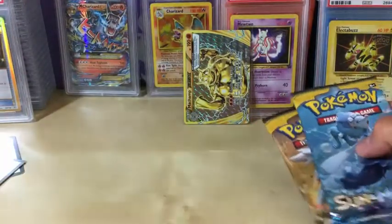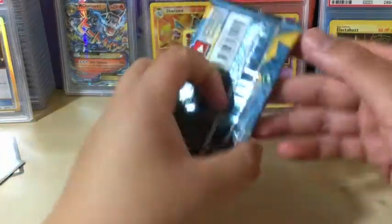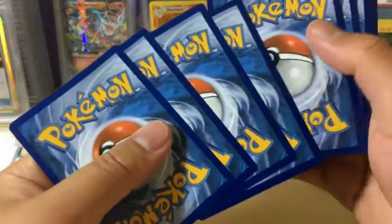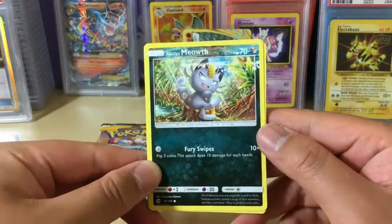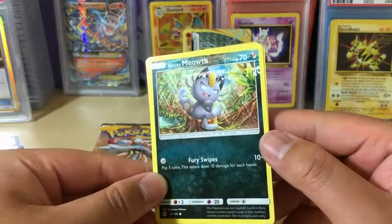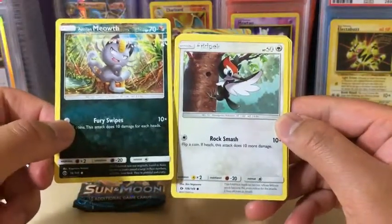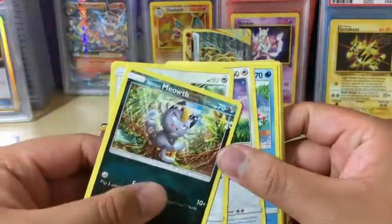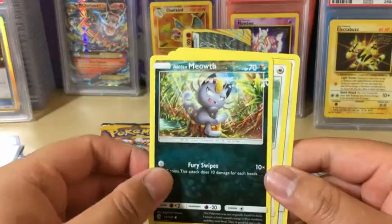So now it's time for the two packs and the hunt for the Ultra Ball. We're going to save Solgaleo for last and go with Primarina. So we got Alolan Meowth — before I continue with the pack, do you guys see what's wrong with Alolan Meowth?